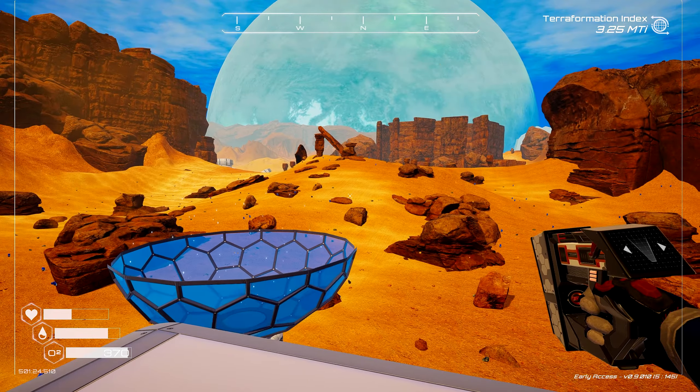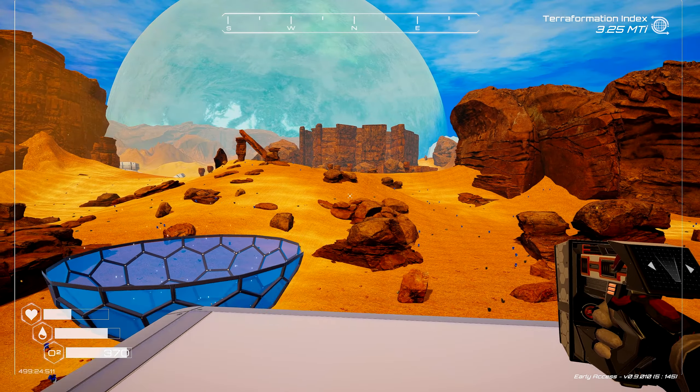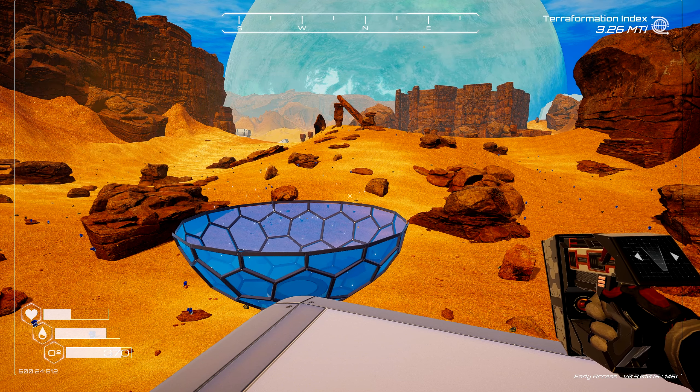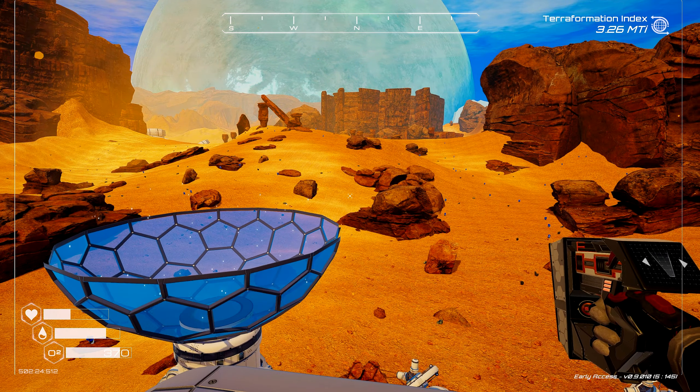How are you doing, everybody? Mirror Man here. Welcome back to the channel today. I want to check out the new creative mode in Planet Crafter with the volcanic update. They added this feature to be able to create a creative mode game. And I figured, let's figure out how we can use it and all the cool things that you can do while you're in it. So let's jump straight in.